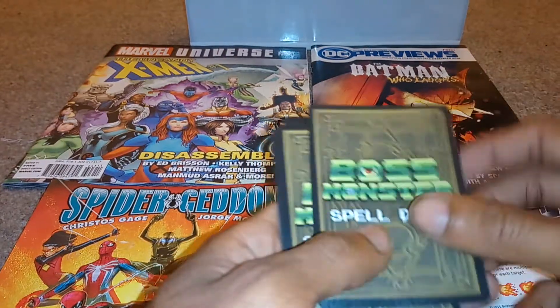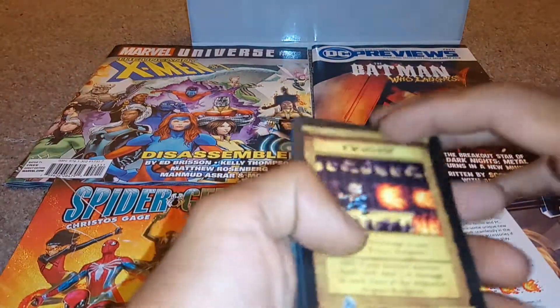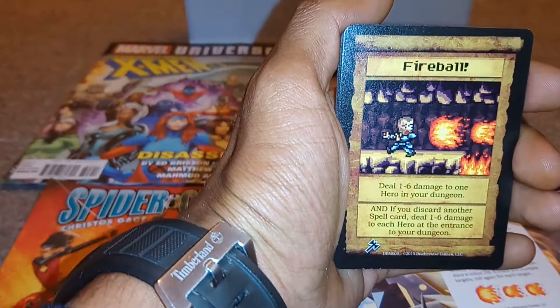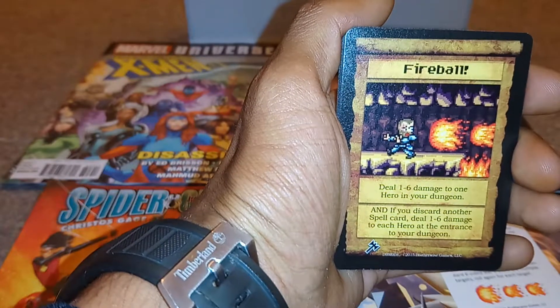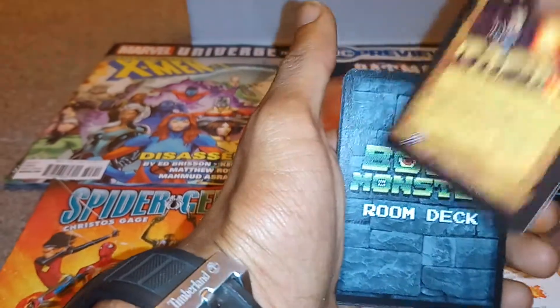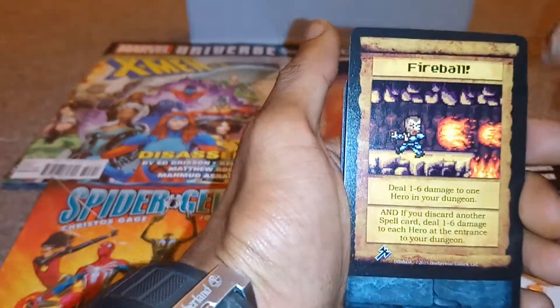So we've got a spell deck card. Next we have the fireball. The fireball deals one to six damage to one hero in your dungeon, and if you discard another spell card, deal one to six damage to each hero at the entrance to your dungeon. Next up we have another fireball.